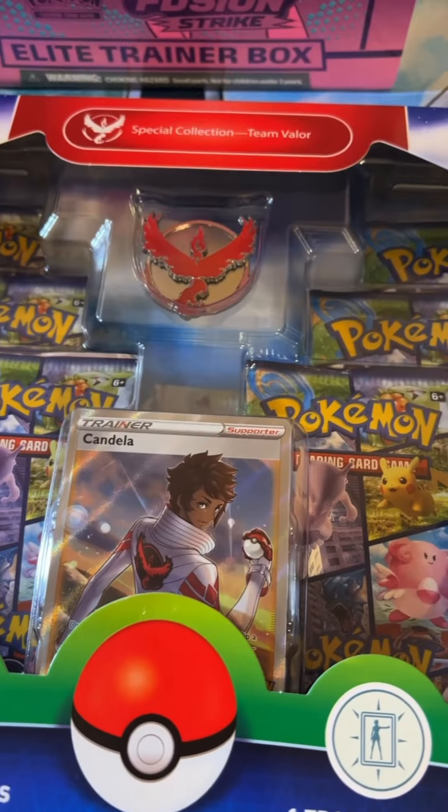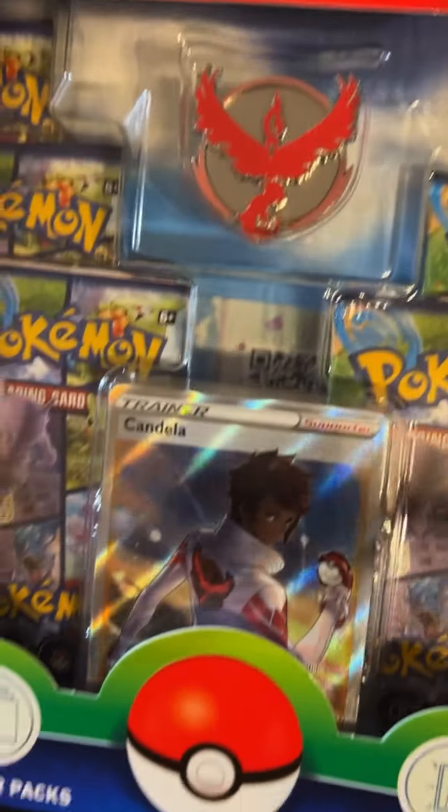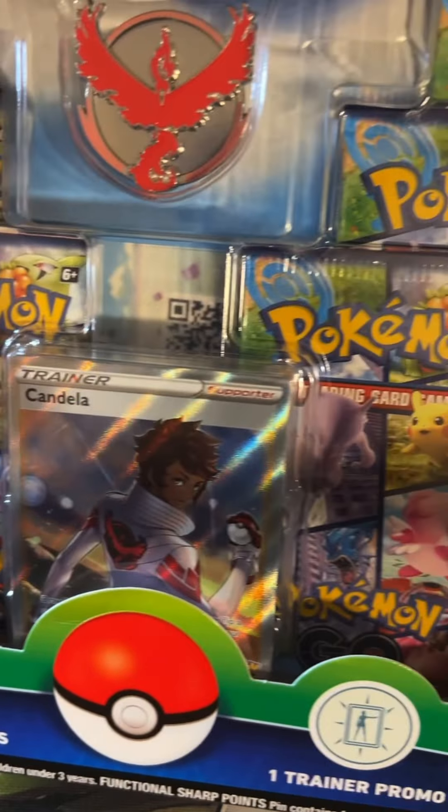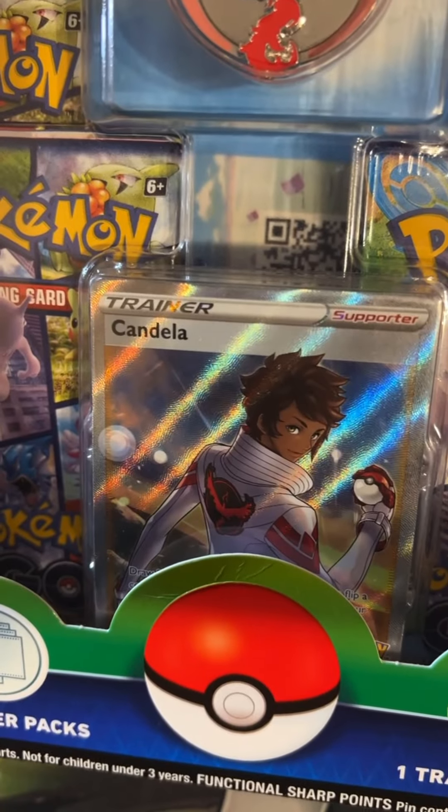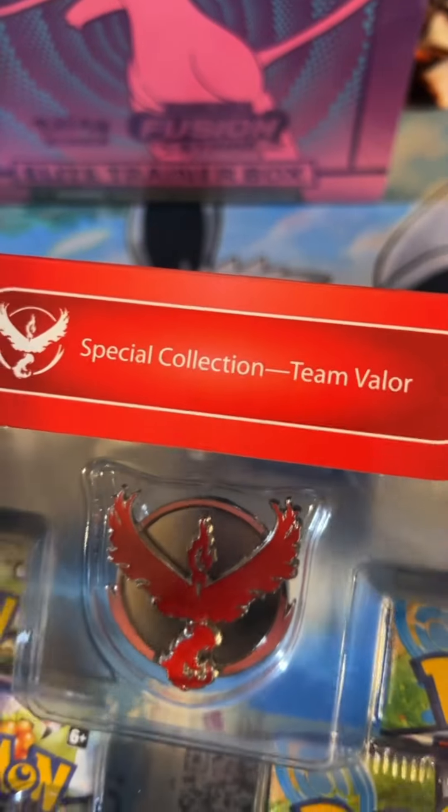Hey guys, Artemis here and welcome back to my geek room and welcome back to my channel. Like I said, we had more Pokemon to go through today. We're doing more Pokemon GO and some more Trick or Trade cards. Today we got the Team Valor box with Candela, so we got the Firebird pin and we got the Candela full art trainer. We'll go ahead and open that.